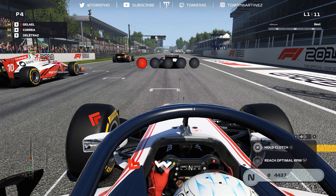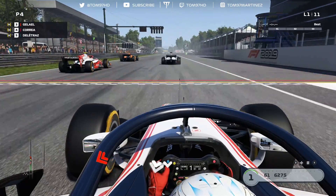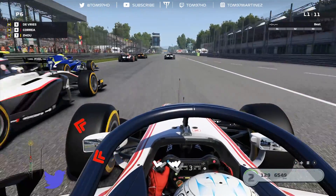Here we go at Monza, the temple of speed. Let's see what kind of start we can get — lights on, lights out, and away we go... and we've bogged down. It's not a good start, we've lost revs.